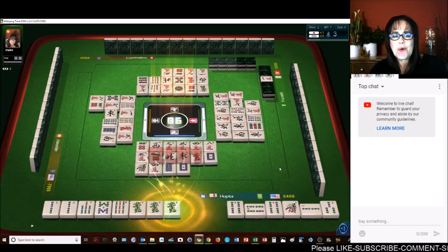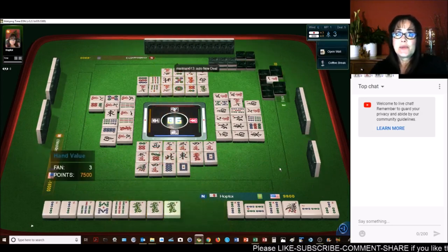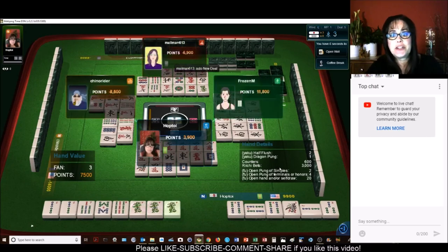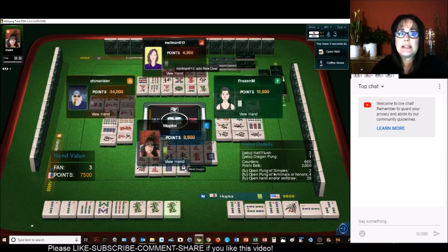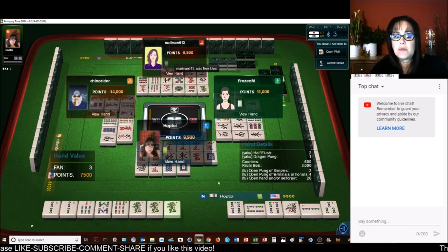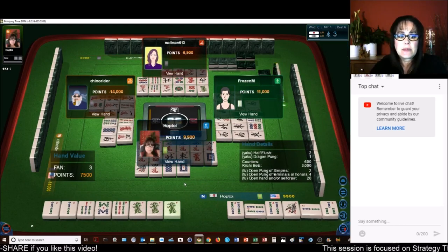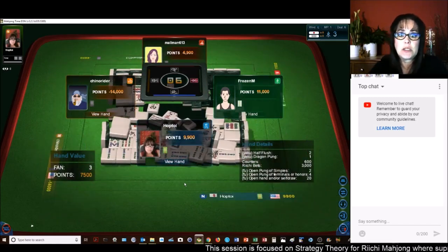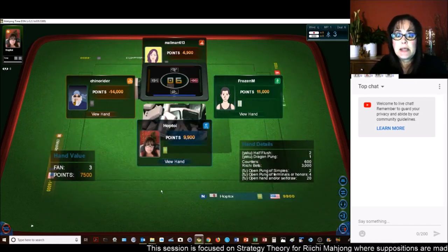Green dragon — Roan. That's what happens when you Riichi — you have to discard. We got the Riichi bets — very nice. That is a pretty hand: half flush, dragon Pone, Riichi bets. Very nice.